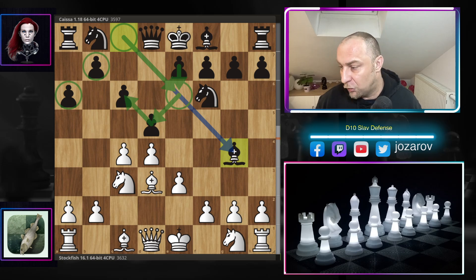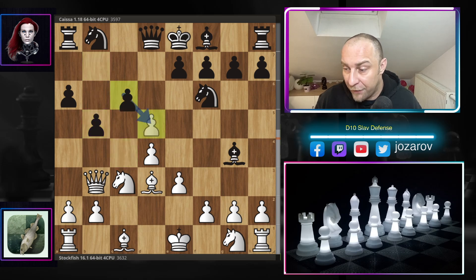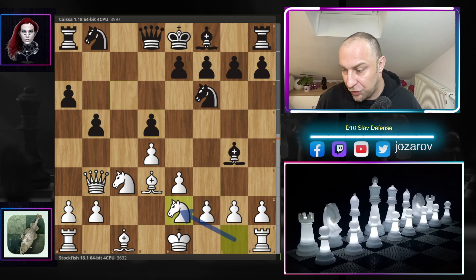Black is trying to keep the light-squared bishop outside of the pawn chain, wanting to play e6 and have a nice grip on light squares. If you play without developing the bishop first, it could be stuck or neutralized by its own pawn structure. So bishop to g4 is a solid line. Queen to b3 by the fish, hitting the pawn. After b5, c-takes-d5, c-takes-d5, the pawn structure becomes symmetrical.